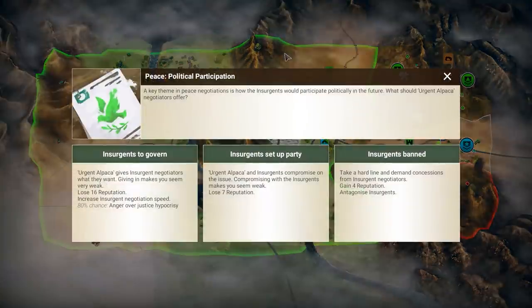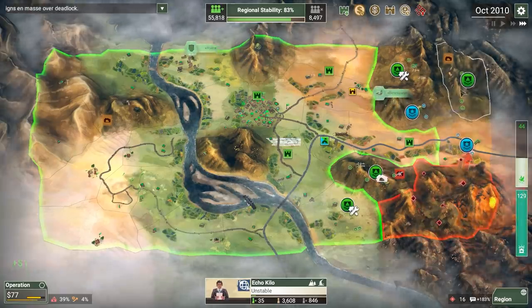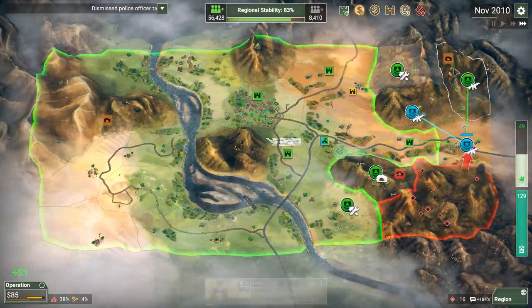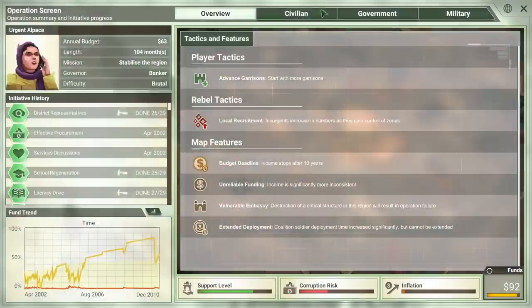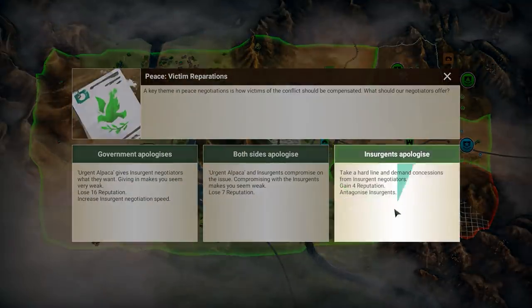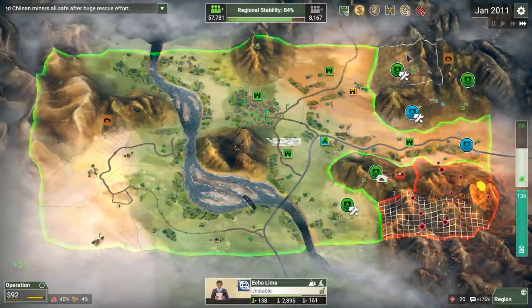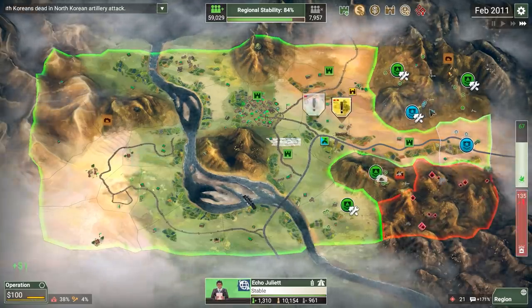Now we're working on one of these caves — that's fine. Go ahead and ban the insurgents here. How are we doing on the rollout of initiatives? This one's very slow, only because we had to deal with the cave for so long. Significant lack of jobs — fine, I'll get you some vocational training, you can all become machinists. This zone's stabilized, which means we can probably start moving in a little bit pretty soon.